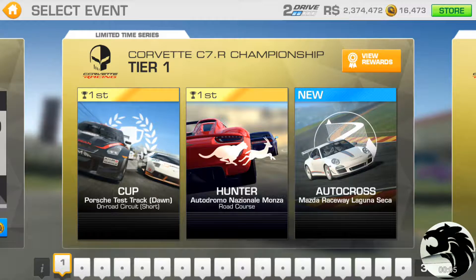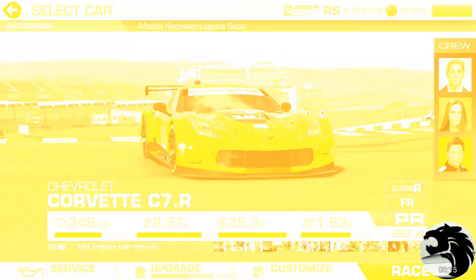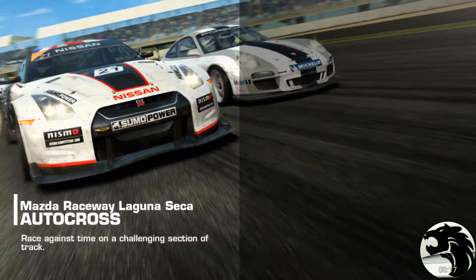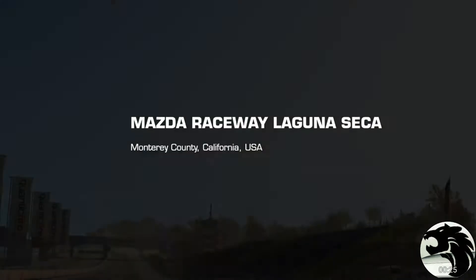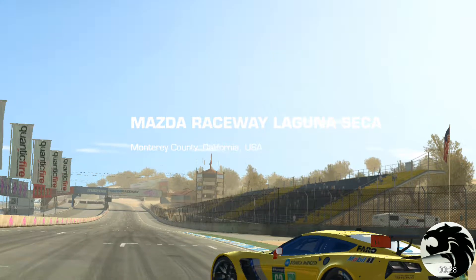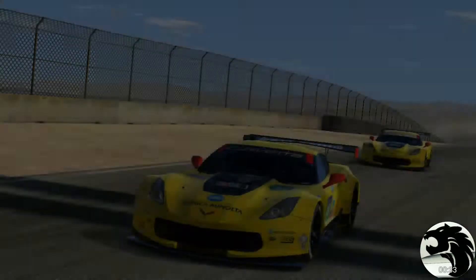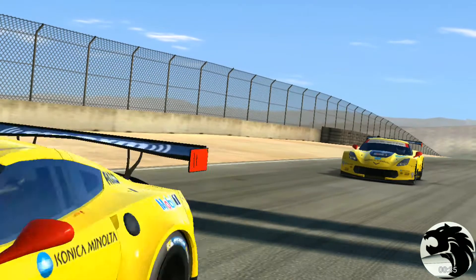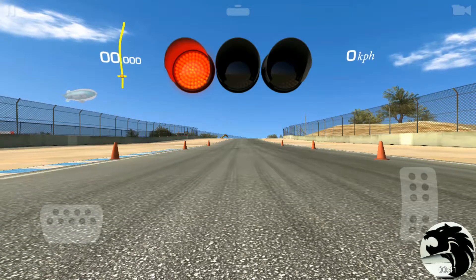Next we got the autocross at Laguna Seca. So here we go. 31 seconds and change is the target speed. This course starts right before the corkscrew, and where you saw that the intrascreen is about where we end the race — so a little before the finish line.